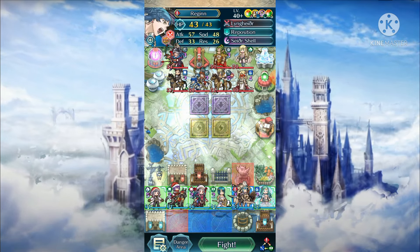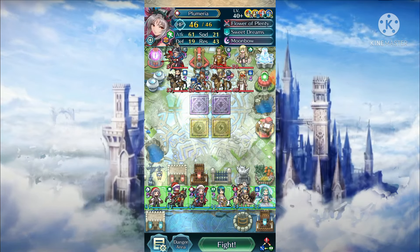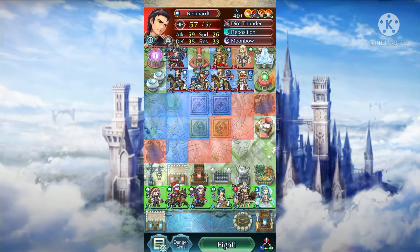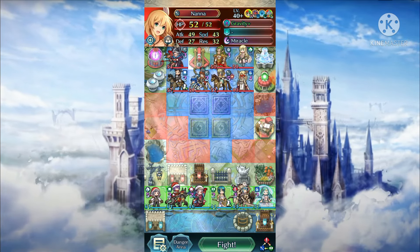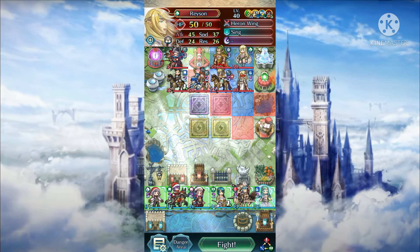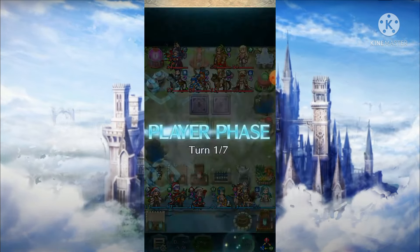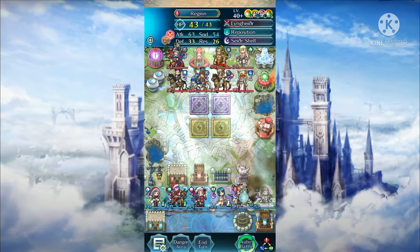As you can notice here, my version requires some very specific tools like Winter Bernadetta and Velouria or Raphael. While Raphael allows you to pre-charge Moonbow, Velouria allows you to pre-charge Luna, which is a stronger special, and makes sure you're securing one hit KO against most armor units.